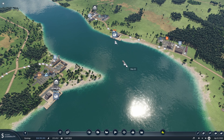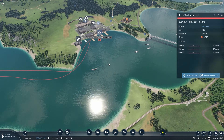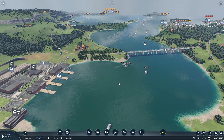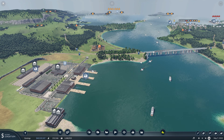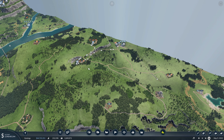Hopefully we should see these boats start making their way towards the cargo hub. Now that we've got the fuel line set up, we can come over and set up the tool line.